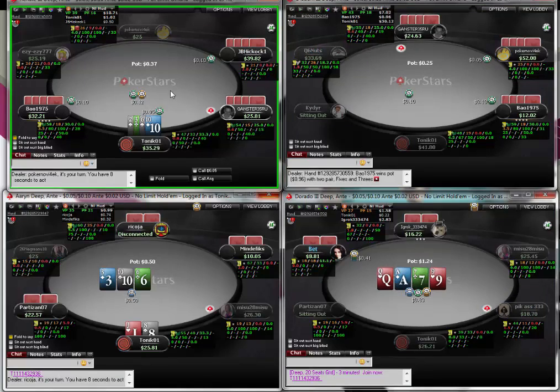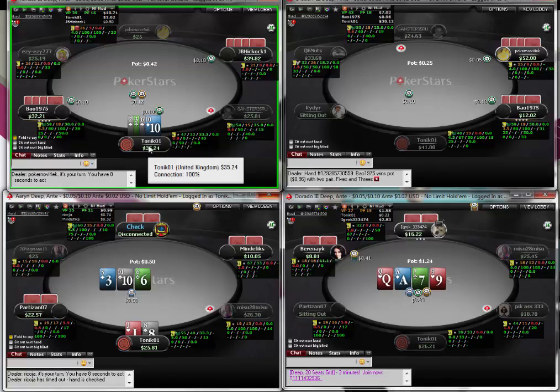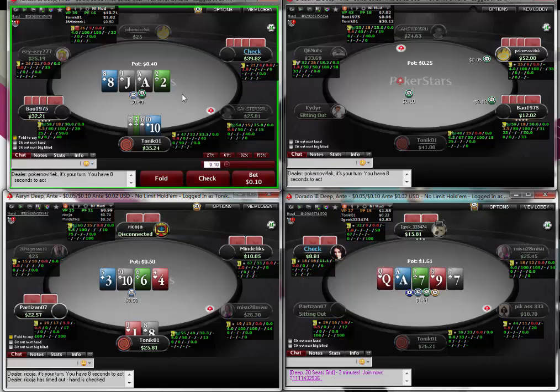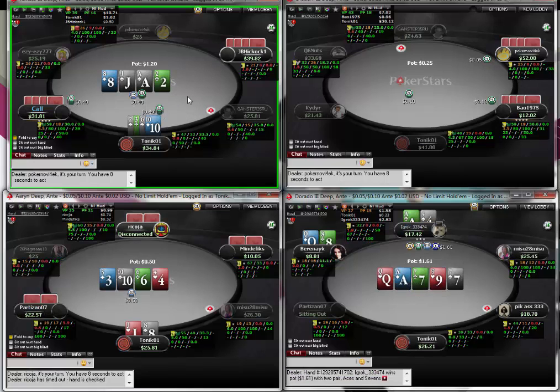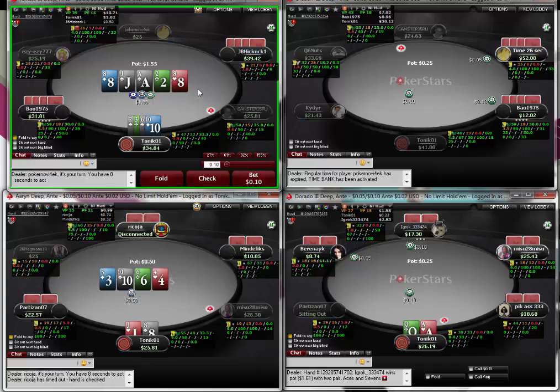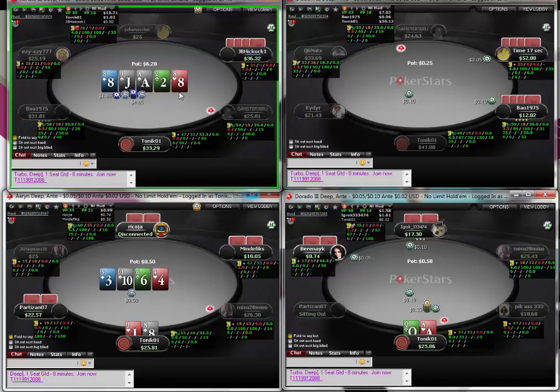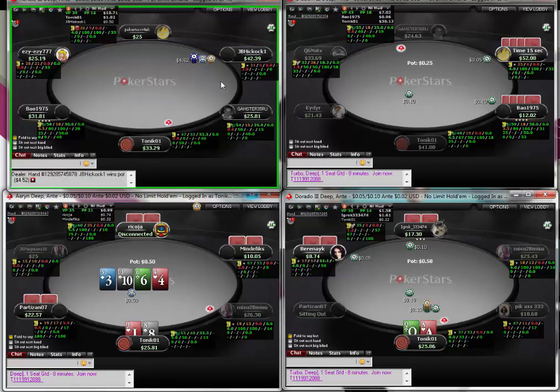This hand is pretty junky but there's so much dead money in the middle from the antes and nobody makes a bet on the flop, so we're going to bet with bottom pair on a flush draw - trying to steal the pot. It's pretty suicidal but it's a small pot. He obviously wakes up with the eight, that's fine.